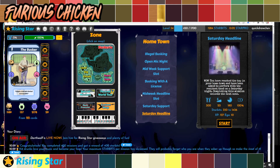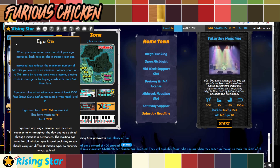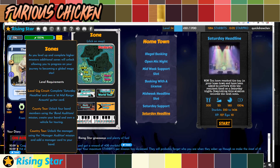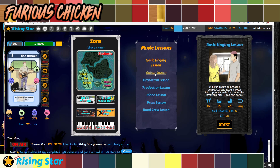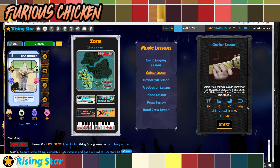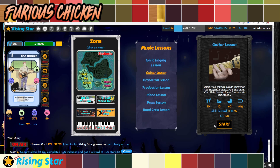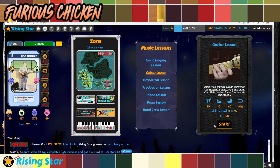After the Saturday Headline, what I do is wait a bit to do a music lesson. Once you're done with the Saturday Headline, you will have around 35 to 36% energy — that's consistent, it always happens. Music lessons, especially the first two — basic singing lessons and guitar lessons — require 40% energy and take 1 hour. Based on my calculations and other players I've spoken to, you need about 5 to 6 minutes to get 1% energy. So after that 36% energy post-Saturday Headline, you need to wait around 20 minutes to do a guitar lesson or basic singing lesson.